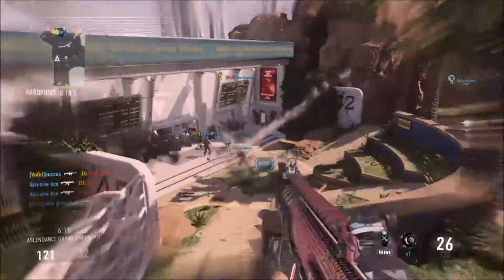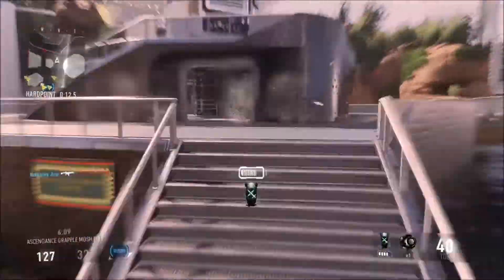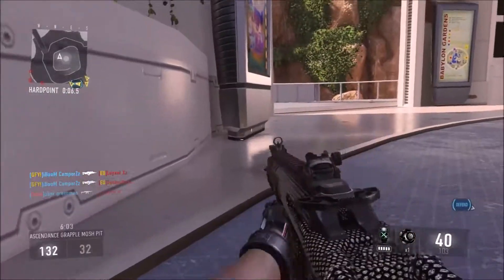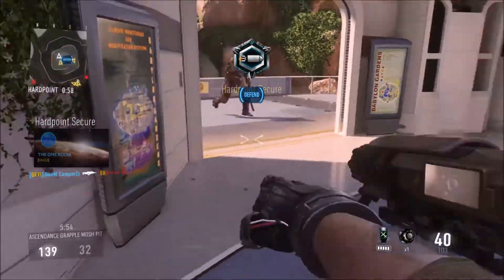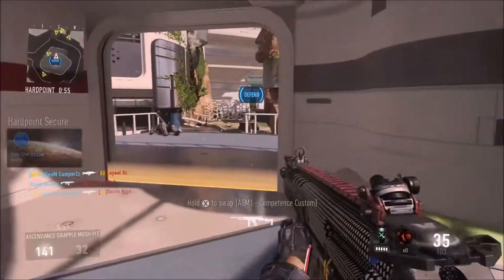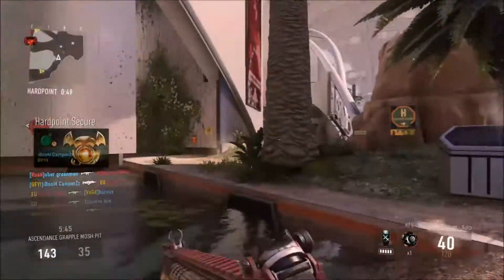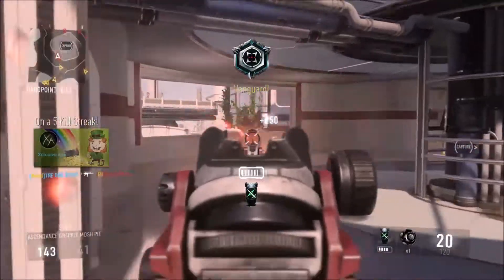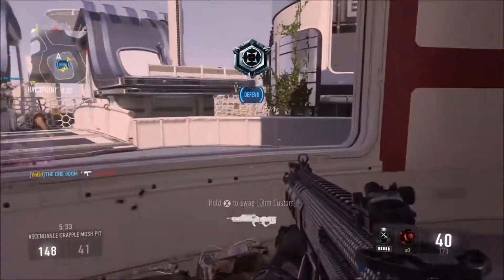That does bring me to my next point — the spawns. The spawns on this map are kind of awful, just because they're on either side of the map. Now, any of the four sides around the circle are very open. So when you spawn, there's usually someone looking at you because of how small it is. This guy could just be carrying on his merry way, grappling around, having a great time, and you can appear right in front of him — it's a merry-go-round of go screw yourself. Spawns are probably my biggest con with this map.